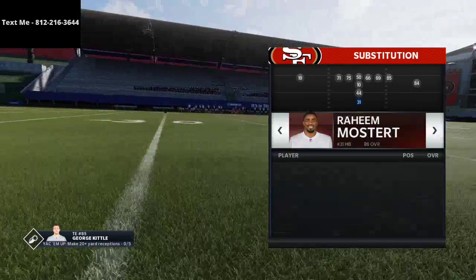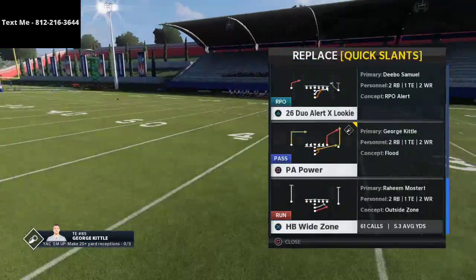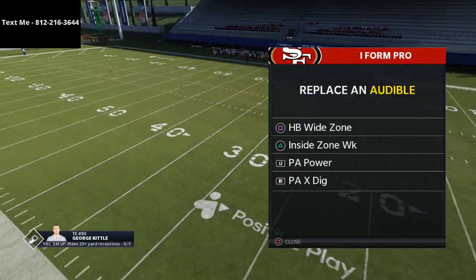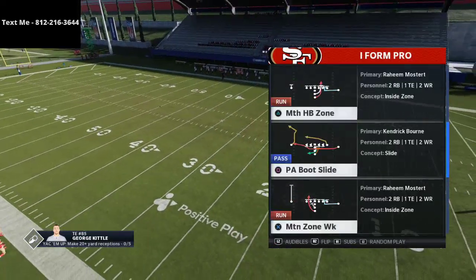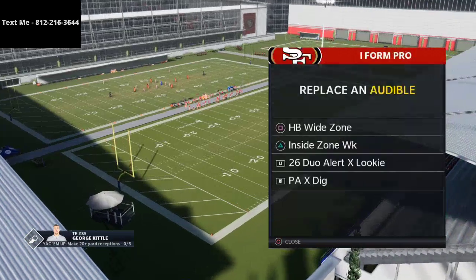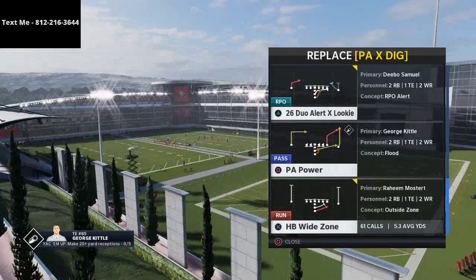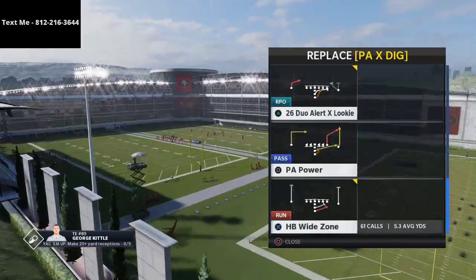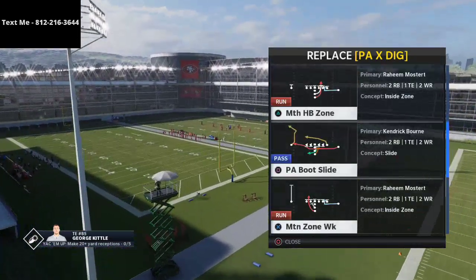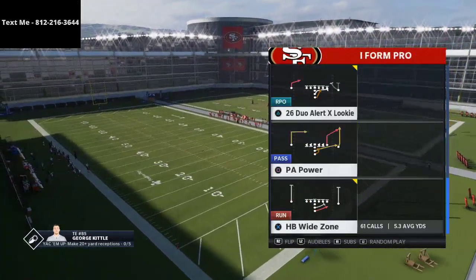In the video prior to this we talked about wide zone, and what I want to do is talk about the counter to wide zone — that is the 26 Duo. At least that's the way I'm going to work it in this scheme. You could also use inside zone, and we'll talk about that in a bit, but we're going to primarily focus on the 26 Duo run.